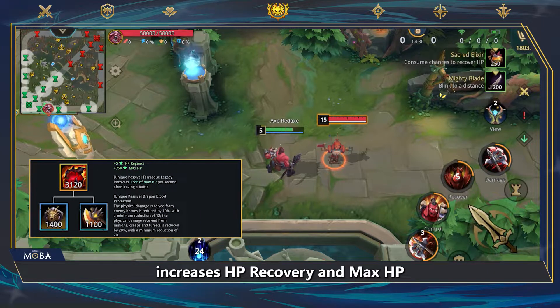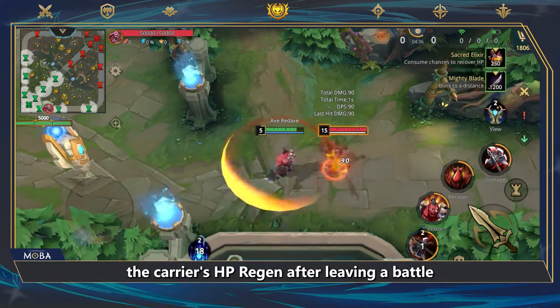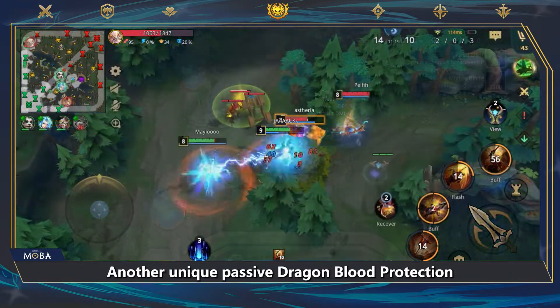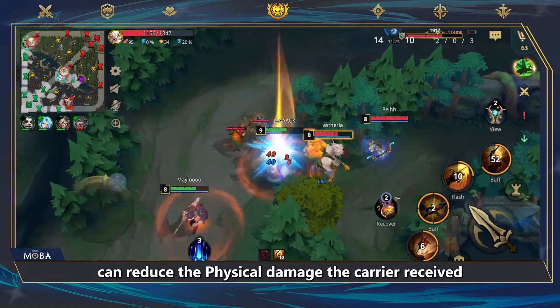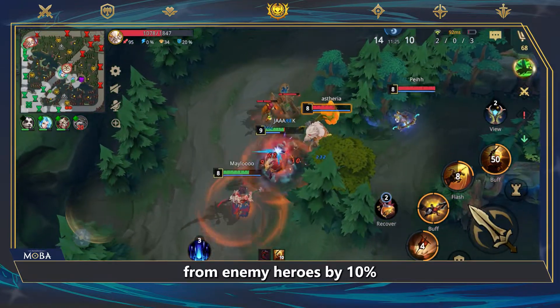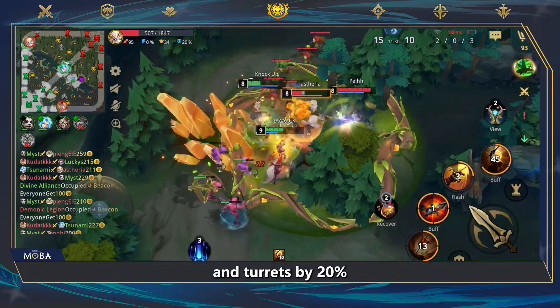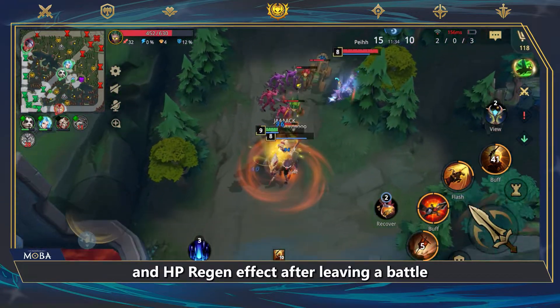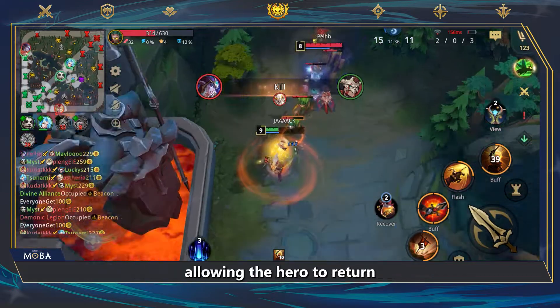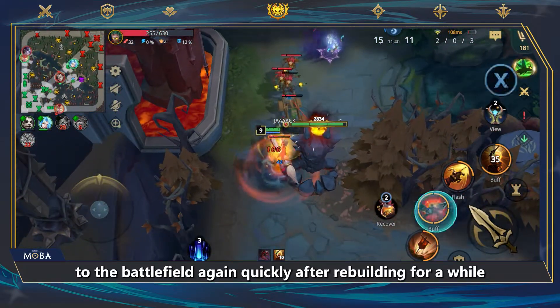Heart of Tarrasque increases HP recovery and max HP. Its unique passive Tarrasque Legacy increases the carrier's HP Regen after leaving a battle. Another unique passive, Dragon Blood Protection, can reduce the physical damage the carrier receives from enemy heroes by 10%, and from minions, creeps, and turrets by 20%. Heart of Tarrasque can increase HP value and HP Regen effect after leaving a battle, allowing the hero to return to the battlefield quickly after rebuilding for a while.